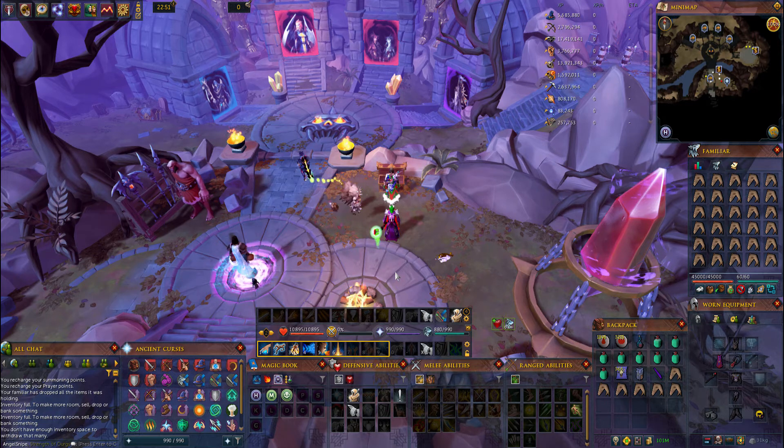I really recommend that you have at least 80 Magic, probably higher depending on if you're going to be fighting multiple of them at once. You're probably also going to want to have 95 Prayer so you can use Soul Split and Torment. You're also going to want to have 96 Herblore so you can make overloads, and 96 Summoning so you can call in the Pack Yak and bring some extra food with you. Other than that there really are no other requirements.